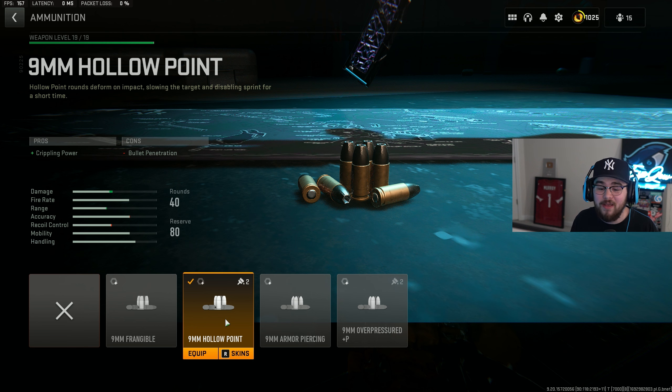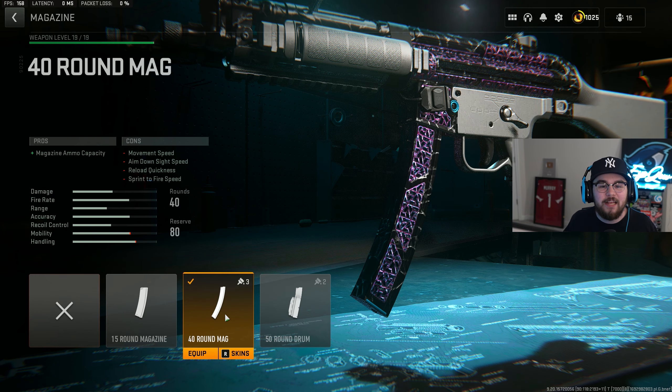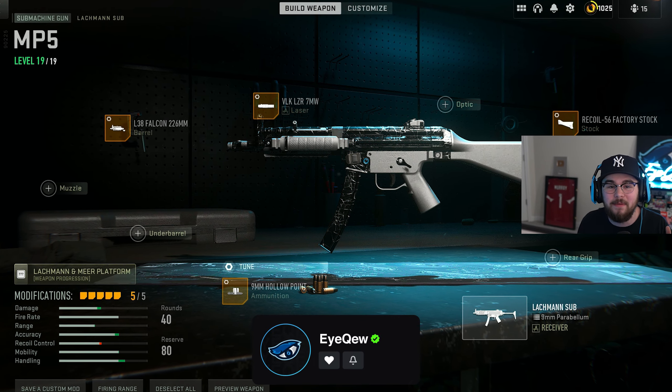We're also tossing on the 9mm Hollow Point ammunition giving you guys crippling power — it makes people's screens look crazy and they literally cannot run away. For the tuning on the ammunition I completely maxed it out for damage range and bolt velocity. For the last attachment we're tossing on the 40-round mag — increasing mag capacity while holding on to a little bit more mobility compared to the 50-round drum mag. That's my full build for the MP5, aka the Lockman Sub.